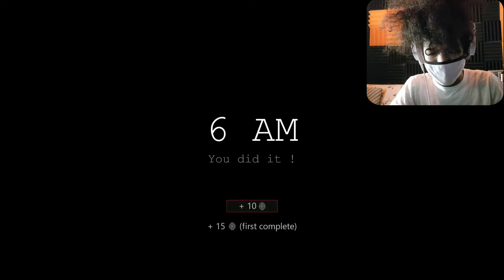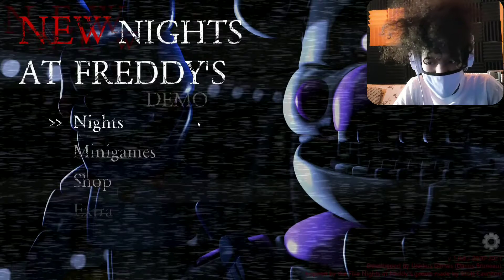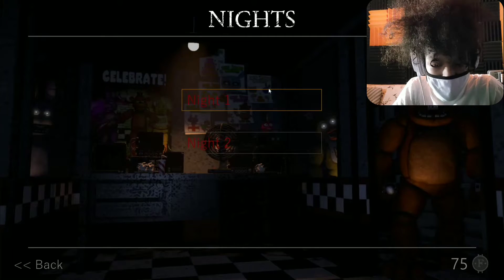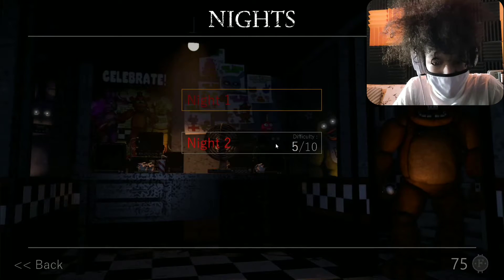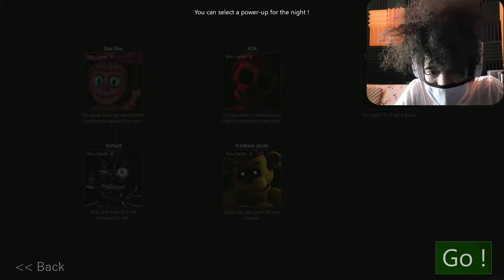Let's go — Night 1 completed! Night Two, let me get a Night 2 for the demo! Difficulty five out of ten. All right, you can select a power-up for the night, but we don't have any power-ups. It's 10pm.